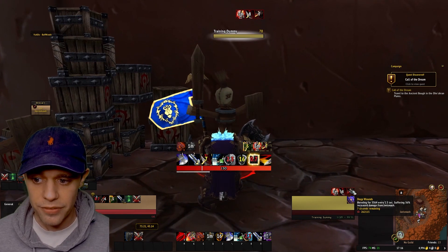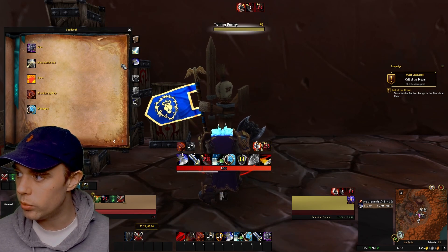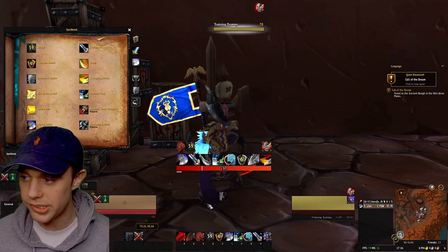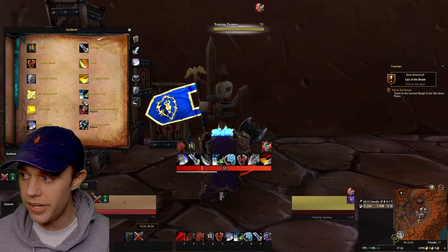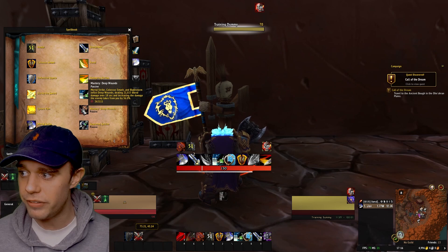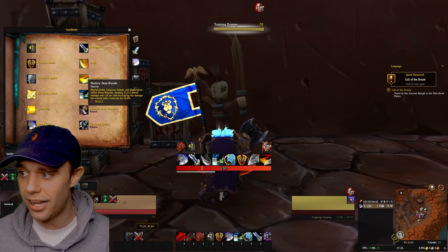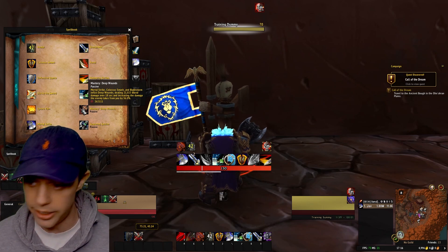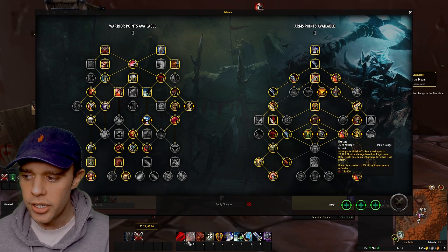One other thing to notice: we have Deep Wounds on the target, which is another bleed. Deep Wounds is our Mastery — Mortal Strike, Colossus Smash, Bladestorm, and Avatar inflict Deep Wounds, dealing bleed damage to the enemy and increasing the damage the enemy takes from you by 36%. That's our Mastery, just for your information.